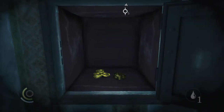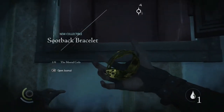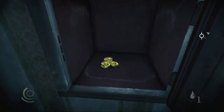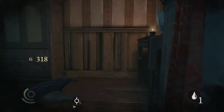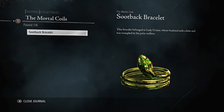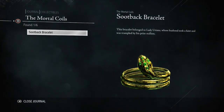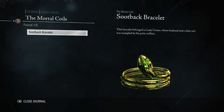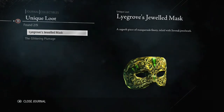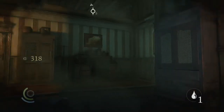What's in here? New collectible — good find. Let me grab the other stuff. He's totally staring at it. Let's see what it is exactly: 'The Mortal Coils' — the bracelet belonged to Lady Uriana, whose husband took a feint and was trampled by his prize stallion. Well, that sucks. And this one: a superb piece of masquerade finery inlaid with Serendi jewel work. Feeling thiefish, guys — feeling good about myself.